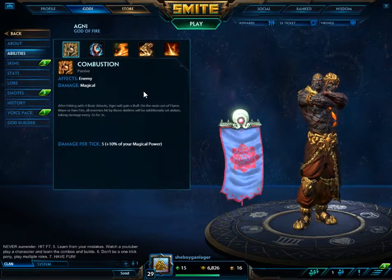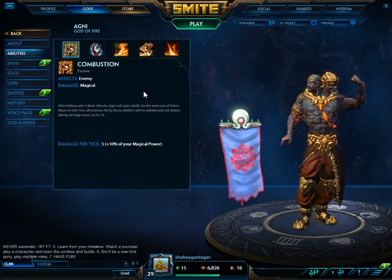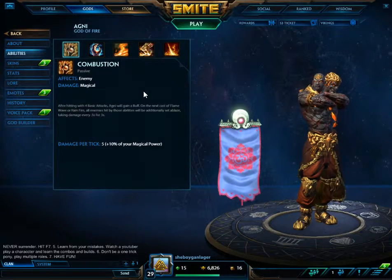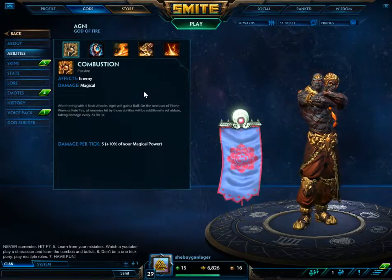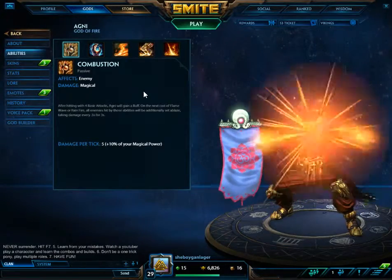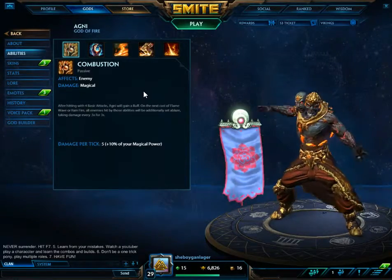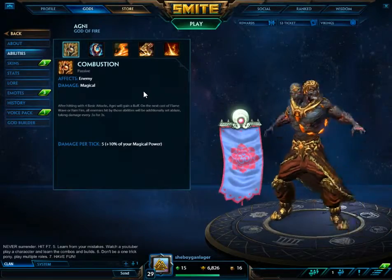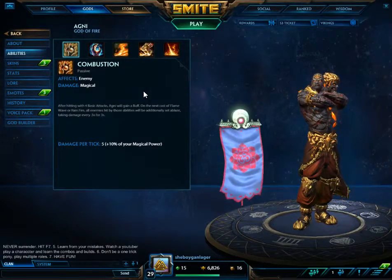Agni's passive states: after hitting with four basic attacks, Agni will gain a buff. On the next cast of Flame Wave, or Rain of Fire, all enemies hit by those abilities will additionally be set ablaze, taking damage every 0.5 seconds for 3 seconds. Damage per tick is 5 damage plus 10% of your magical damage.